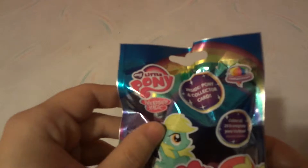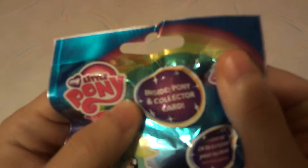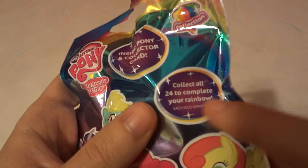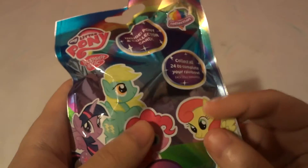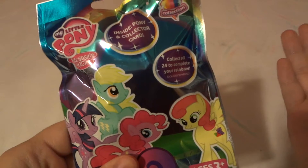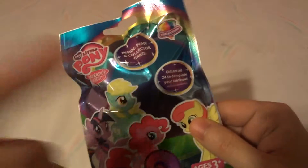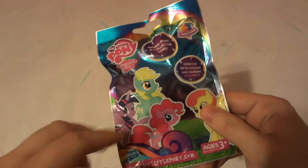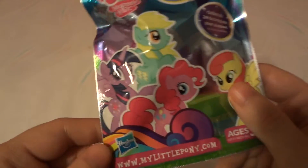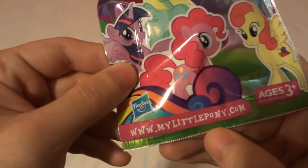Hi, today we're going to be opening up My Little Pony Friendship is Magic blind bag. Inside is one pony and collector card. There are all 24 to complete your rainbow, apparently going for $2.50 each. A little tip and advice: do not buy from Hot Topic. You get two bags anywhere else for the price of one at Hot Topic. It's also made by Hasbro. You can log on to MyLittlePony.com — I'll leave that link down in the description.